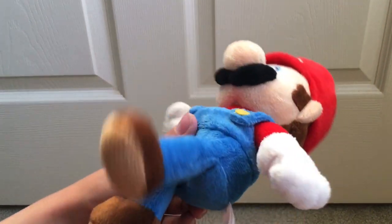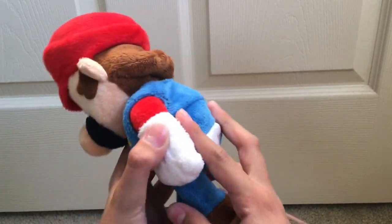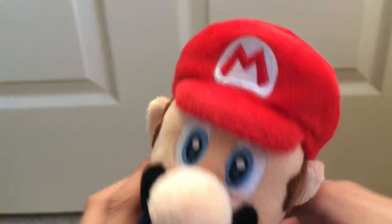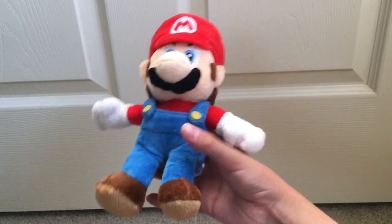So now let's get on to comparisons. The first one we unboxed was New Super Mario Bros. Wii Mario. We got him over here. Here's one quick overview of him. He looks really really really nice. Here's his tush tag — it's brand new. You can barely see it. This is Mario of course, Global Holdings made it, and yeah, let's compare him.